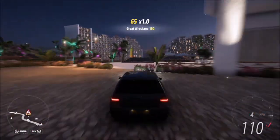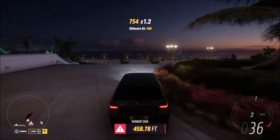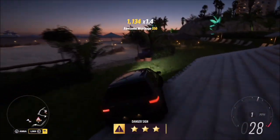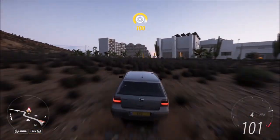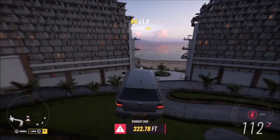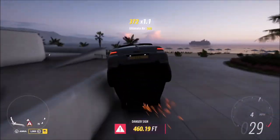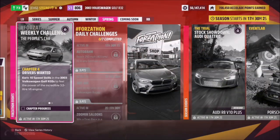If you want to get three stars each time, you want to be hitting the jump just over 110 miles per hour and you will get over 450 feet. Even if every now and again it fails — you can just hit the rewind tool and redo it. If you hit over 110 mph at the start of the jump, you're guaranteed three stars, and you only have to do it twice to complete the challenge.